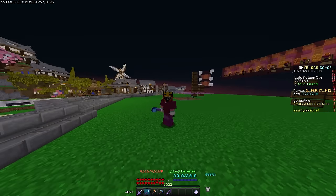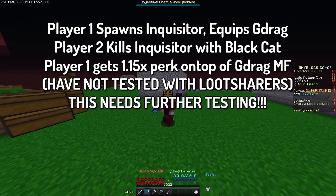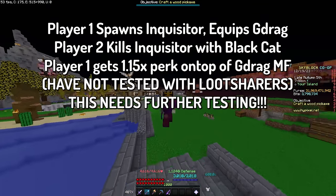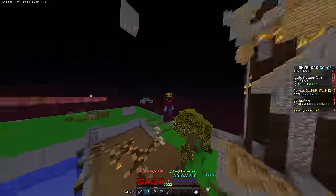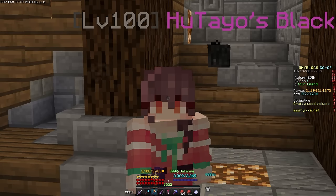After a few more hours of testing, we found out that if a spawner spawns a mob — such as an inquisitor or any fishing mob — the killer can use a black cat to boost the spawner's magic find by 15%. This will increase base drops, and on top of that increase the chance to get stuff like radioactive vial and any other magic find drops. Pretty good.